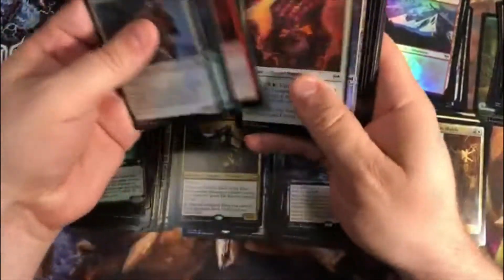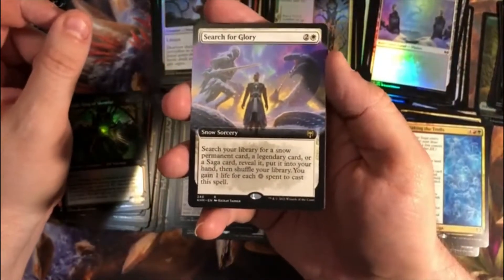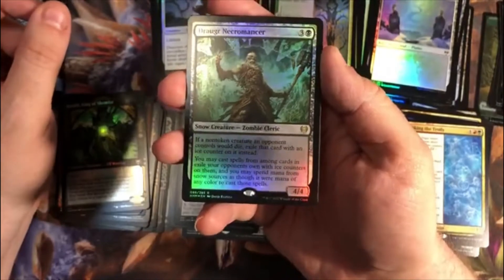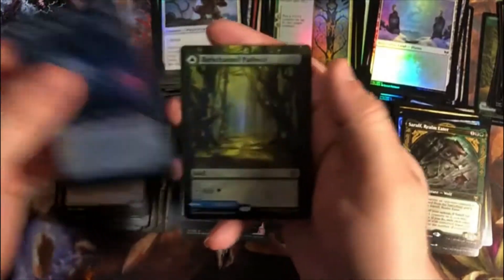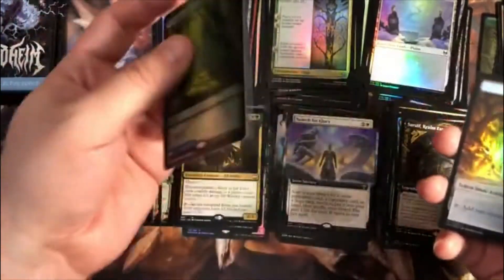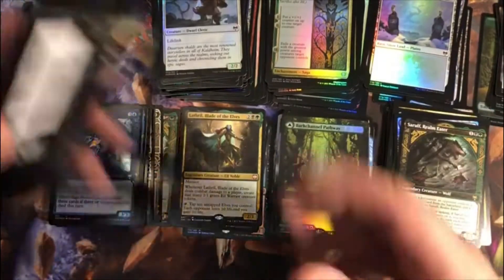Pack ten: Waking the Trolls. Extended Art Search for Glory — I think that's a good title for opening boxes of Kaldheim. A Foil Draugr Necromancer. A Vega for Showcase Uncommon. Sorulph, Realm Eater for Showcase Rare. Inga Roonine's Foil Showcase Uncommon. And a Foil Bark Channel Pathway Extended Art with Tide Channel Pathway. I think we were getting around two pathways on average out of the other boxes, and that has to be the fifth one in this box — can't complain. They're good cards and go into lots of Commander decks.